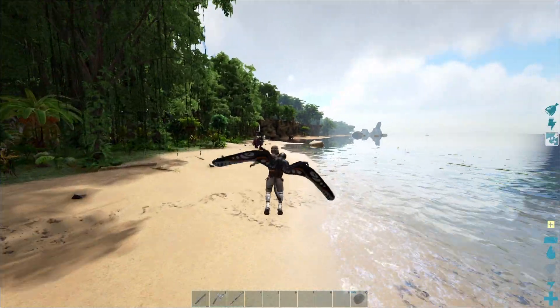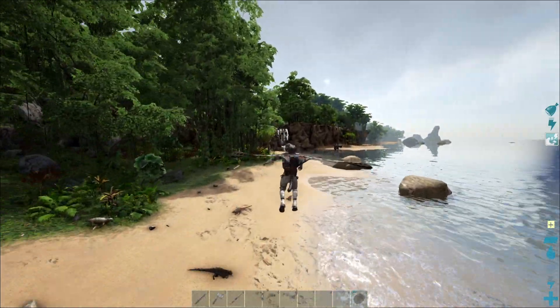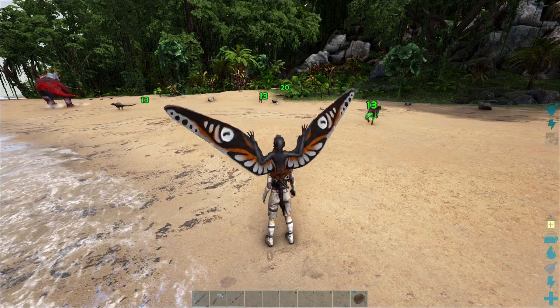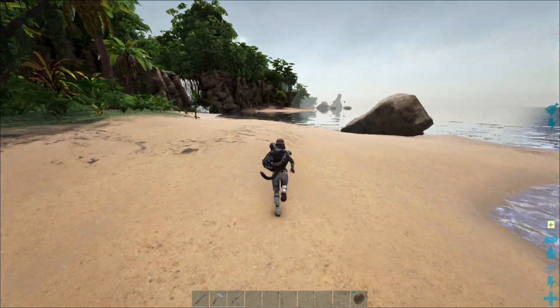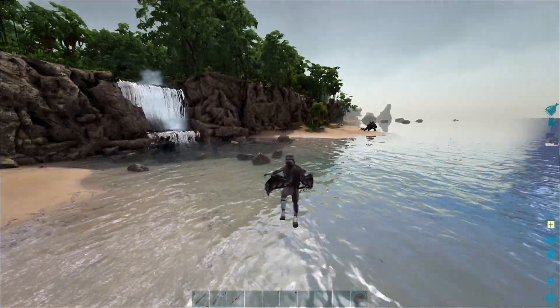Next to its flying abilities, the scream is also very helpful. If it sees insects it's going to scream and very often even kills them with the scream. If it sees pegomastax, dilophosaurus, microraptors, or other small dinos that can get aggressive towards you, it will scream, hurt them a little, and scare them so they run away and leave you alone.